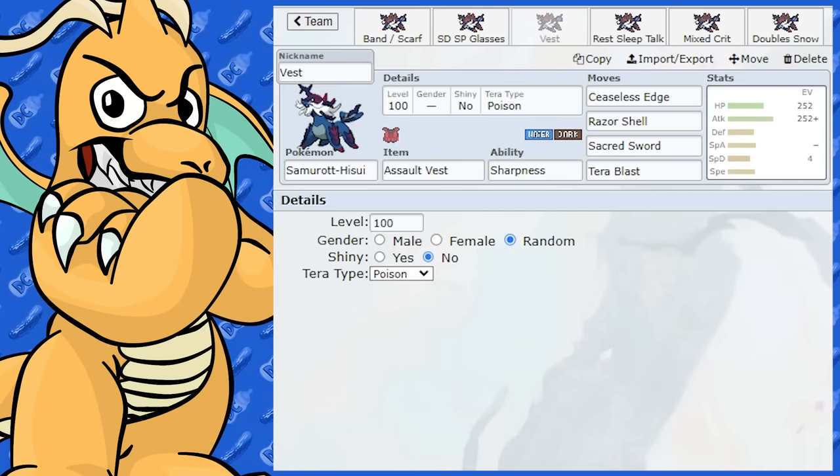I think Samurott can run a good Choice Specs set. Definitely want Hydro Pump on there. Air Slash is boosted by Sharpness, and you could still run Sharpness over Torrent. Ice Beam, or Blizzard if you've got Snow going, and Dark Pulse are good options. I'd either go Timid, max Special Attack and max Speed, or a real tanky set with Modest Nature — it's got some reasonable bulk, just not on the special side. You could even go Assault Vest on this for a special Assault Vest variant, similar to the physical one.